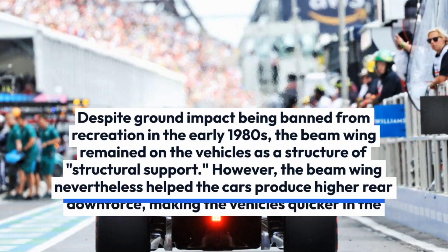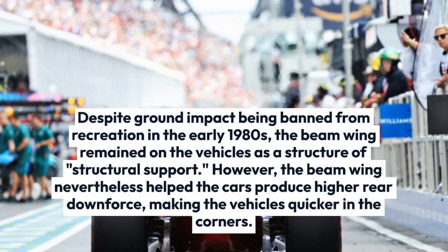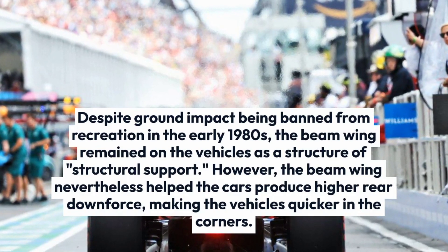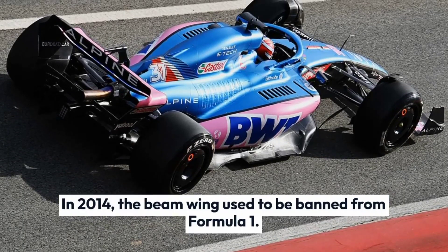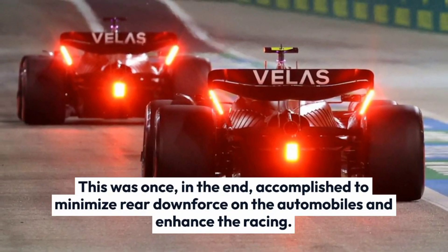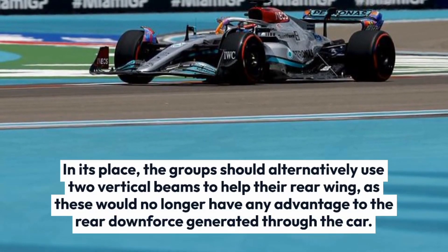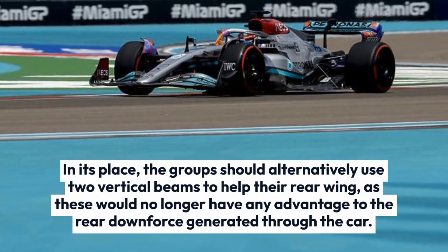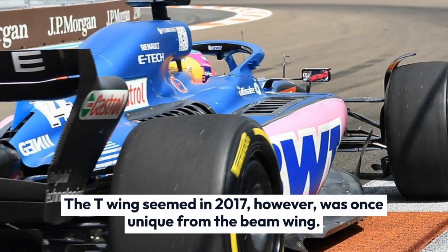Despite ground effect being banned in the early 1980s, the beam wing remained on the vehicles as a form of structural support. It still helped the cars produce higher rear downforce, making the vehicles quicker in the corners. In 2014, the beam wing was banned from Formula 1, ultimately to reduce rear downforce and enhance racing. In its place, teams could use two vertical beams to support their rear wing, as these would have no aerodynamic advantage. The T-wing appeared in 2017, but was distinct from the beam wing.